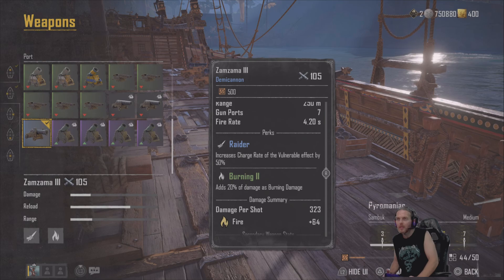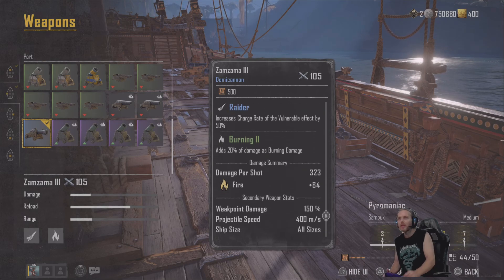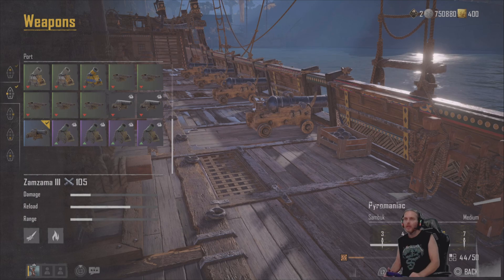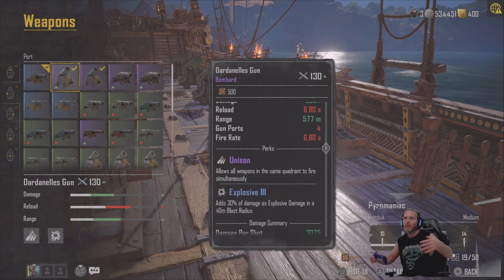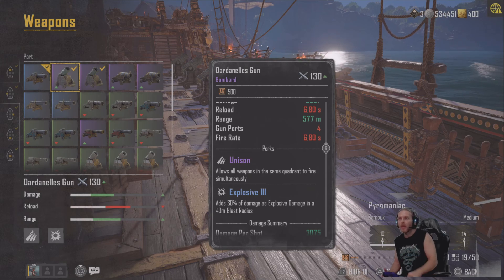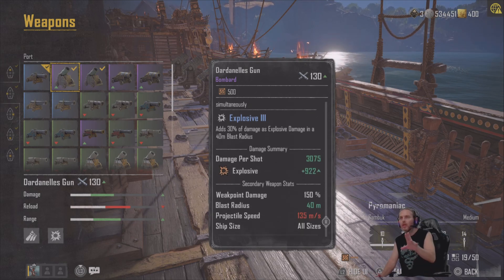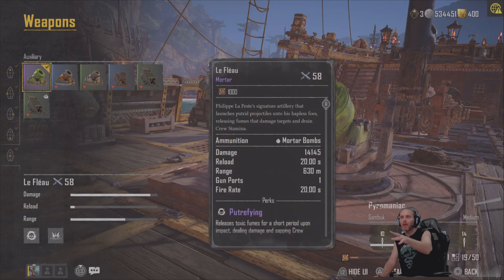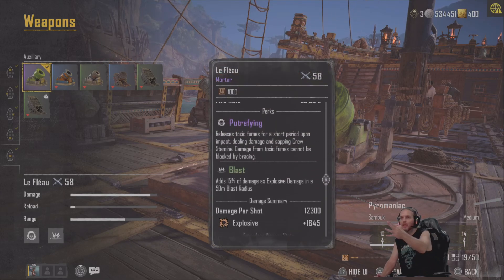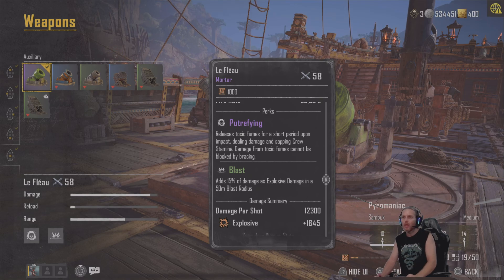I put the Demi Cannons on it — these increase the charge rate of the vulnerable effect by 50% and add 20% damage, and furthermore add burning damage. So we're really going to set him on fire with these two weapons. The other weapon is Explosive 3, which adds 30% damage as explosive damage in a 40 metre radius. These have been buffed this season — 130 damage and they add explosive damage. There's also the Le Fleux; I'd recommend this one. It's 15% damage as explosive damage in a 50 metre blast radius.